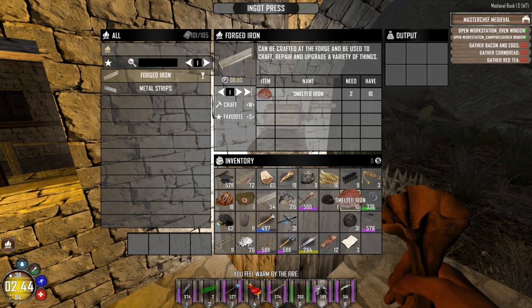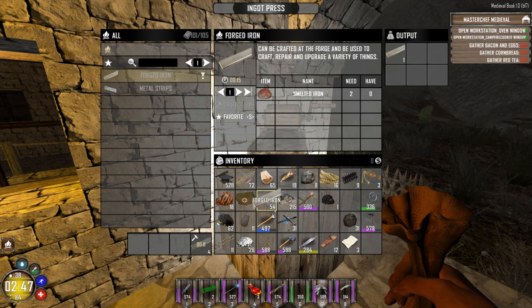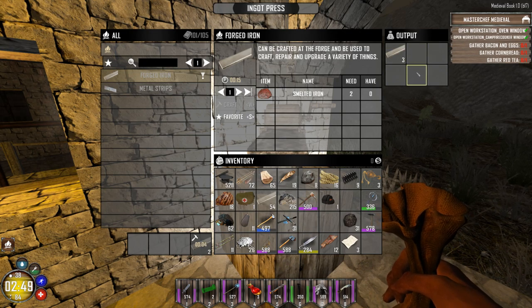You need your smelted iron from your furnace, and then you can craft that into these forged iron strips. We're going to add this up a little bit to 59. These are forged iron at this point.